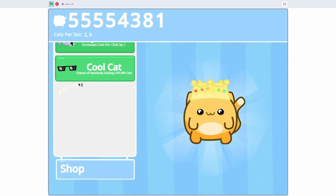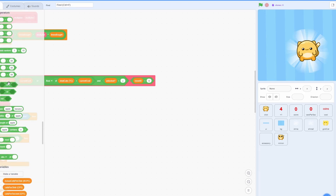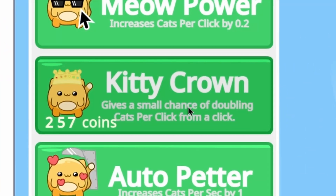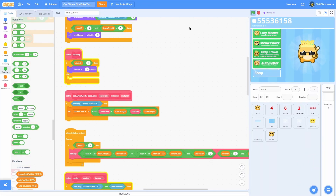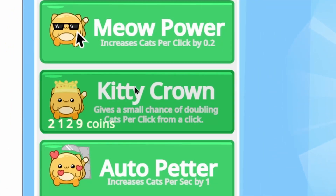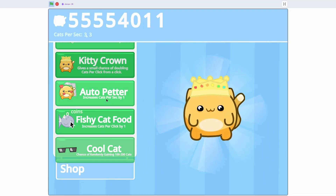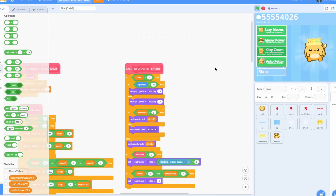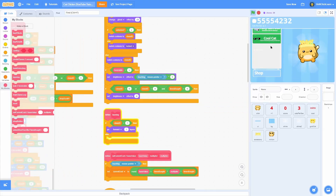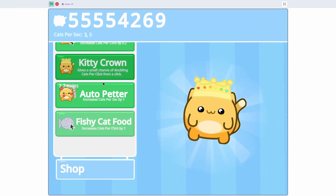Now we need to make it so this upgrade can only be bought once. Add an AND with clone ID equals 9 — but it needs to be an OR, so clone ID equals 6 OR equals 9. No matter how much money we have, we can't buy the Kitty Crown again, and we can't buy Cool Cat again after buying it once. Then find the look block and add an OR: clone ID equals 6 OR clone ID equals 9, so Cool Cat is also grayed out. Change the brightness to negative 12 to make it more obvious.